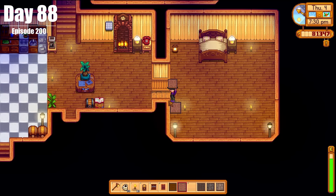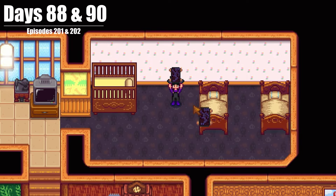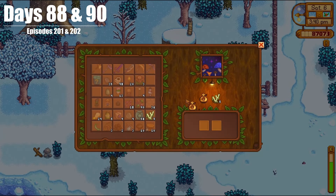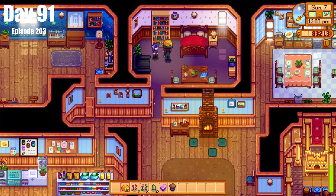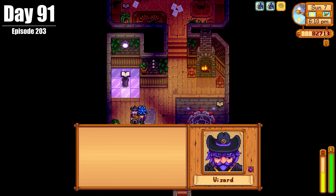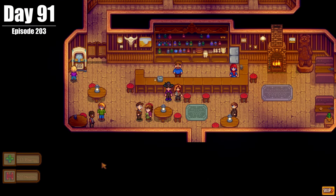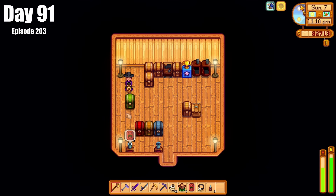On Days 89 and 90, we decorated the house some more, really cleaning it up, making it look super pretty and personal. We also fed some raccoons and started fixing up our shed. On Day 91, we celebrated Caroline's birthday and made some significant progress on Birdie's questline. We also had a cutscene with George and then another with Elliot, went to Calico Desert to finish Mr. Qi's quest, and sorted some things at the end of the day.